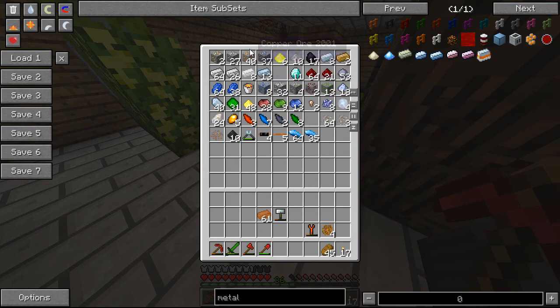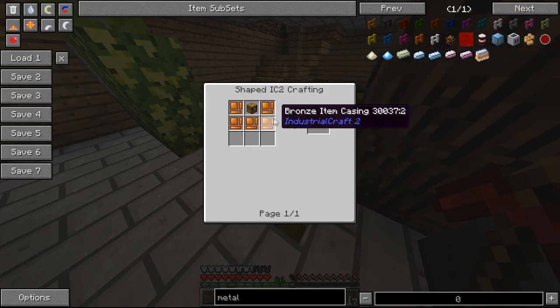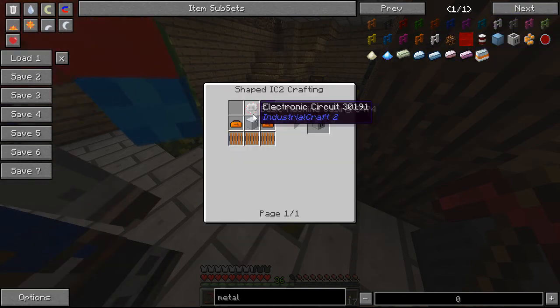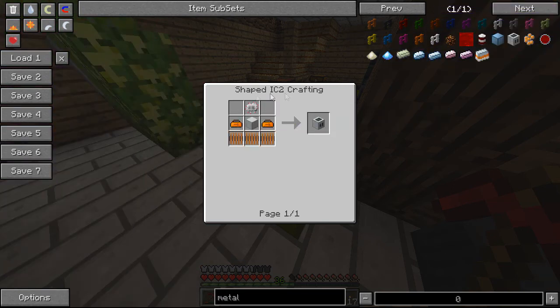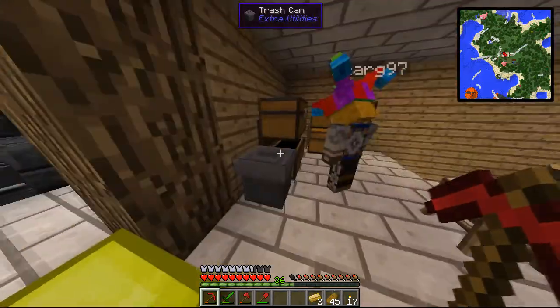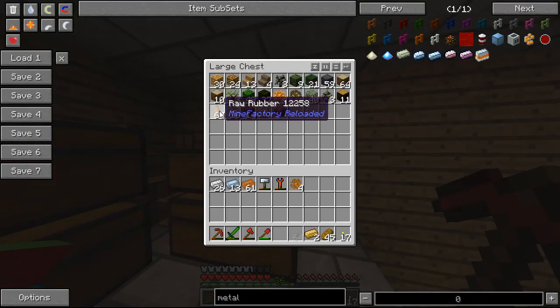We need copper, we need a forge hammer, and I think we need iron. Toolboxes is just bronze - oh, that's easy, because they've actually made it one of the few things they've made easier. And machine casing - it's not too hard. We need some copper cable with an iron plate, so that's not too hard either. I'm just gonna stick these into the mount.